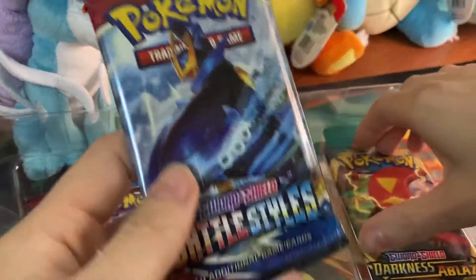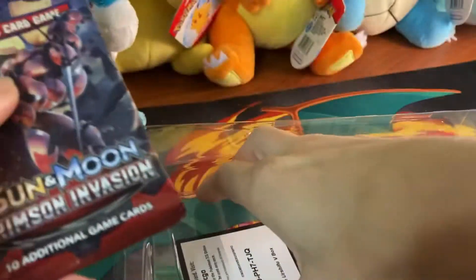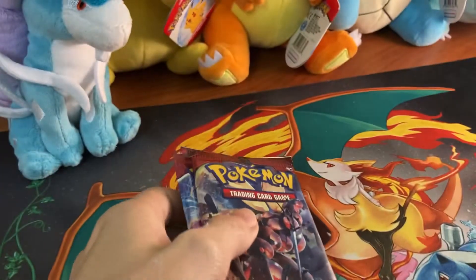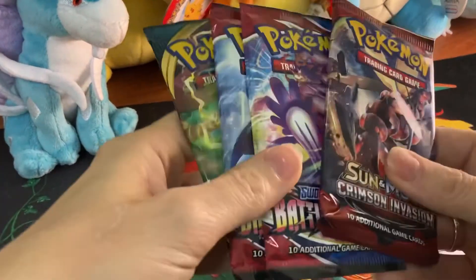And we have — oh — we have Battle Styles, Darkness of Blaze, Sun and Moon, and Crimson Invasion. I thought this was all going to be Battle Styles, so that's kind of fun to have a little bit of variety. That one's on the floor now — there's the code card. Thank you so much for watching, I appreciate your support.